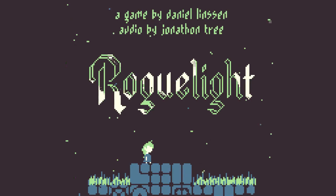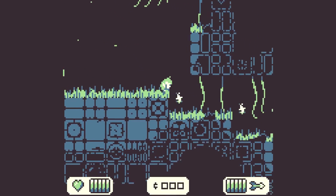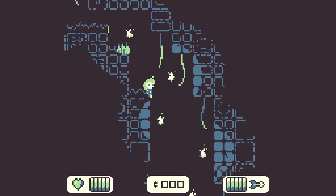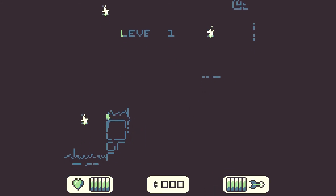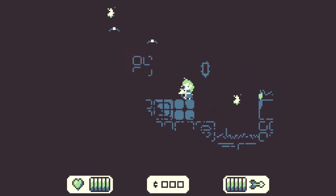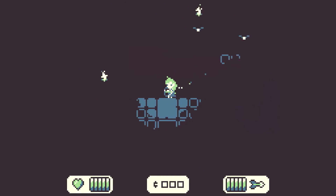The fourth and final game, and my personal favorite among them, is Roguelite. As the name suggests, it's a Roguelite game, and it was developed by Daniel Linson. If you only try one of the games we've talked about today, this should be it. In Roguelite, you're in a cave with a very limited supply of light, and the deeper you get, the less light there is. You can use your bow to shoot glowing arrows that will light your path and kill your enemies.